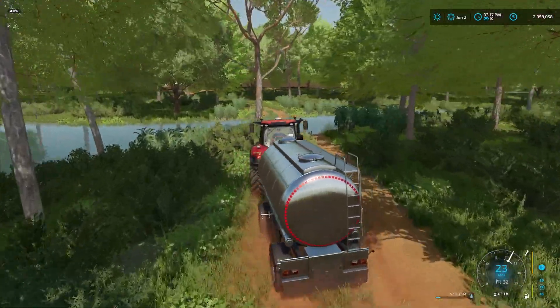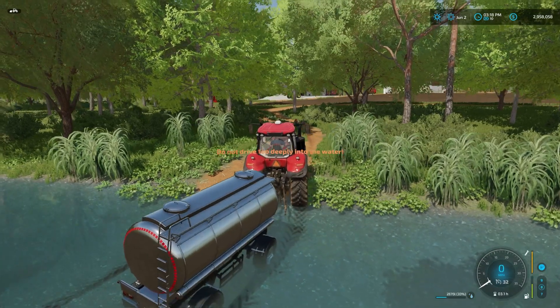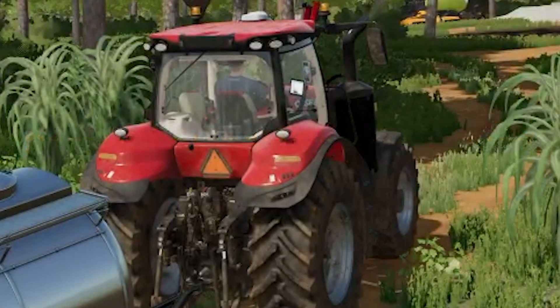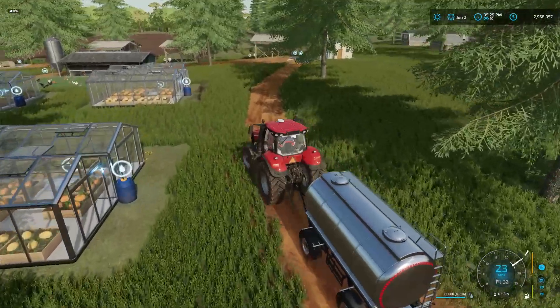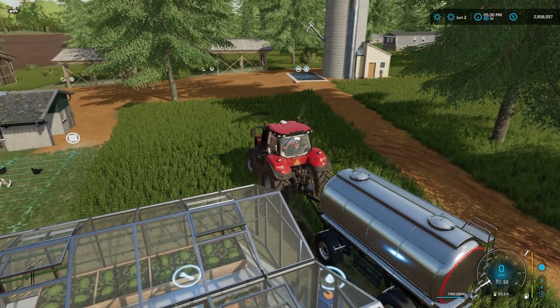Now we're going to grab the water tank and we are going to fill it with water — what a concept. We are then going to give our crops over there and our greenhouses some water. Please do not dive too deeply into the water. With that warning at the forefront, we are going to leave it here. I'm going to give this water to these crops that desperately need it, and then we are going to be back next time.